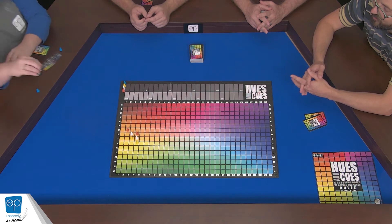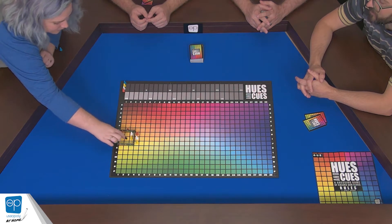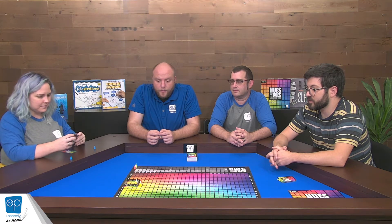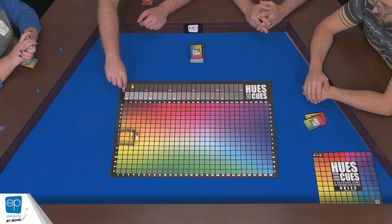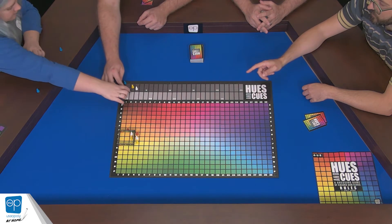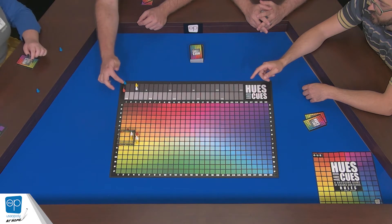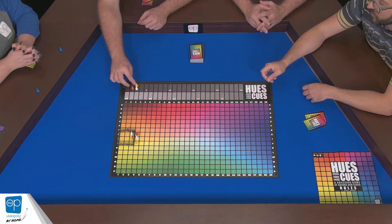It's either really good or really bad. Very close. No one got an exact, but yellow and white each get two points for being inside the square, and then everybody outside gets one. So yellow gets two, white gets two for being inside, and then orange gets two, and white gets one more.